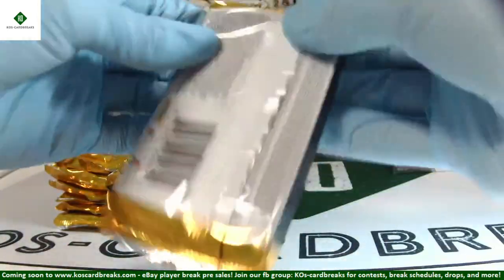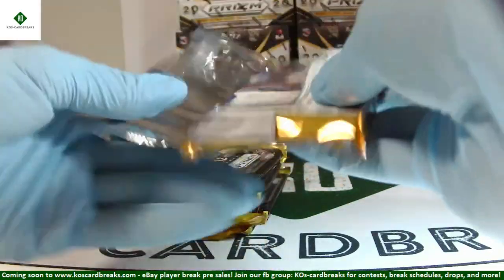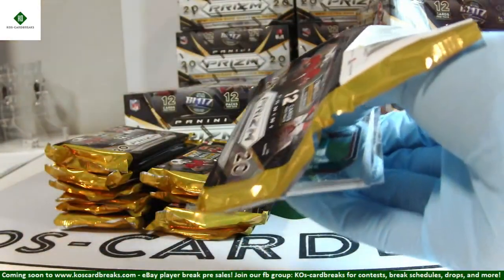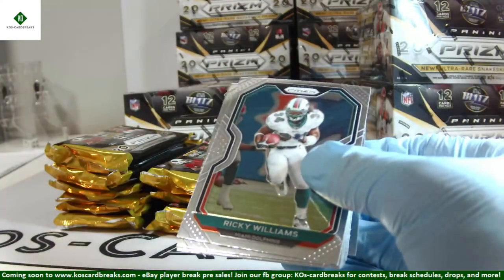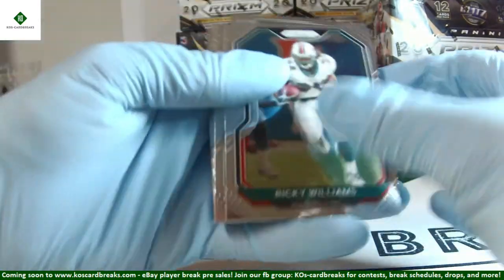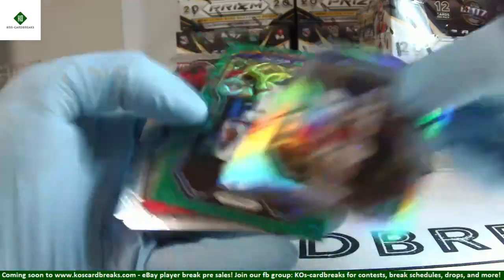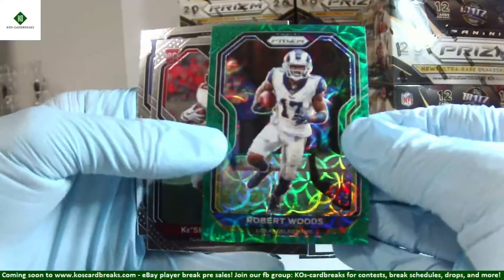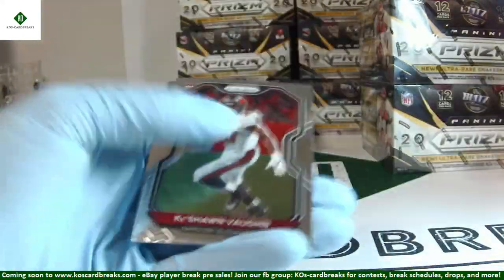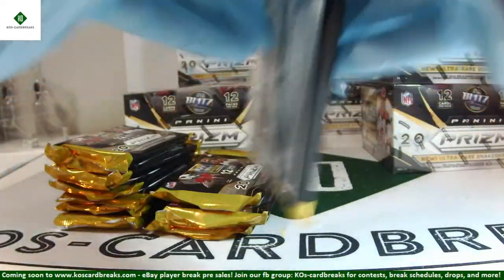Since we do have most everybody in here, let me make those announcements again. Aaron Rodgers just named NFL MVP — no surprise there, notification coming through. Jason Huntley silver, Robert Woods scope out of 75, number 24 of 75. Keyshawn Vaughn and Van Jefferson rookies. Join that Facebook group if you haven't yet — once we get 500 people in the group, which we're very close to, we'll be giving away a Prism Hobby box.